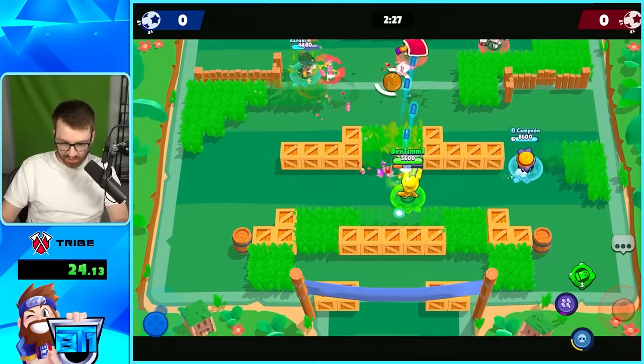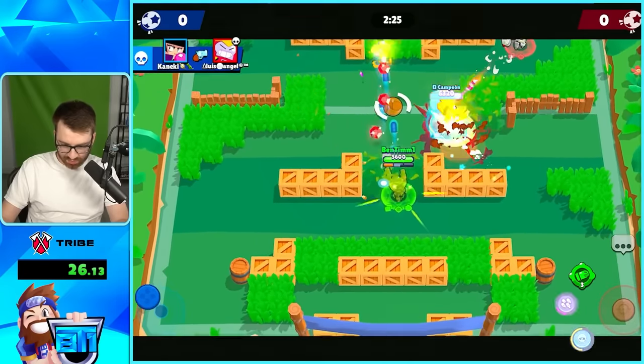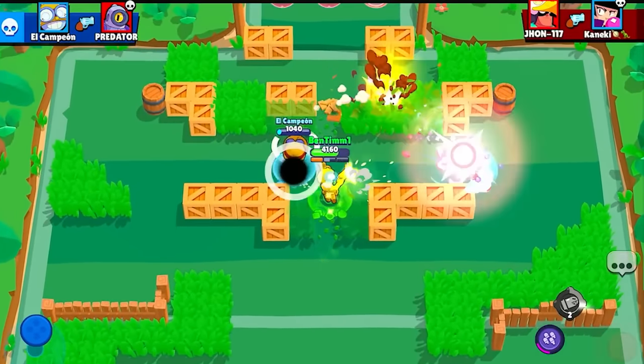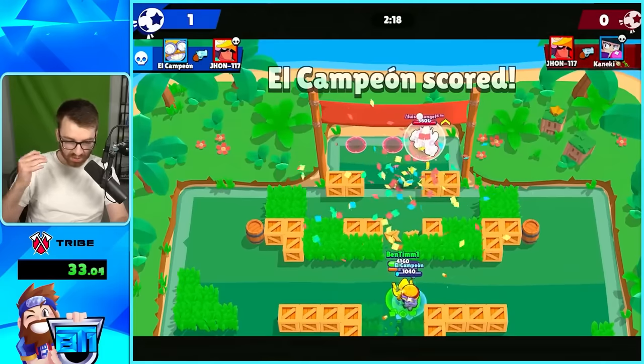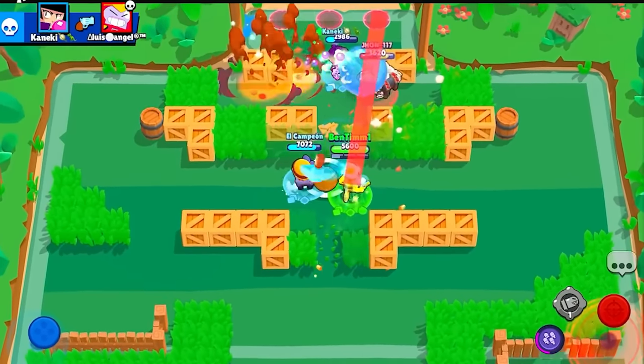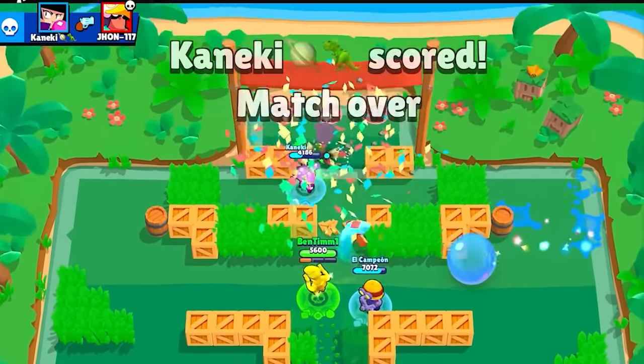We have Colt at 835 trophies. I'll be honest, I pretty much suck with him — let's see if the hypercharge fixes that. Nothing really changes except for when I activate it, so I basically still have to hit my shots. I have the wall break on because I break that middle open on this map, and that's off to a really fast start without having to do much aiming.